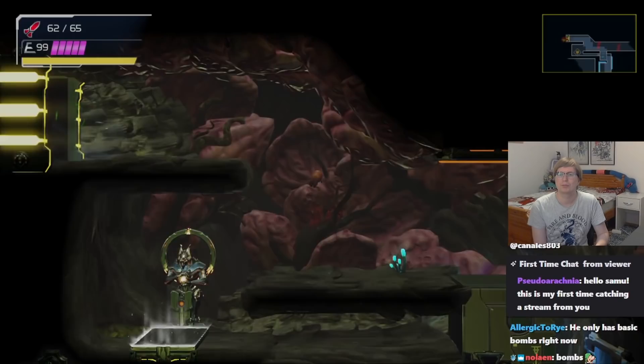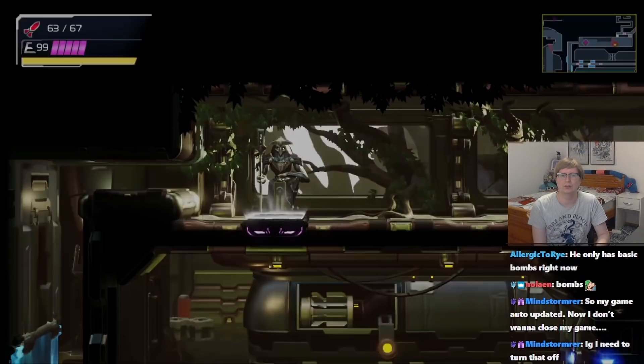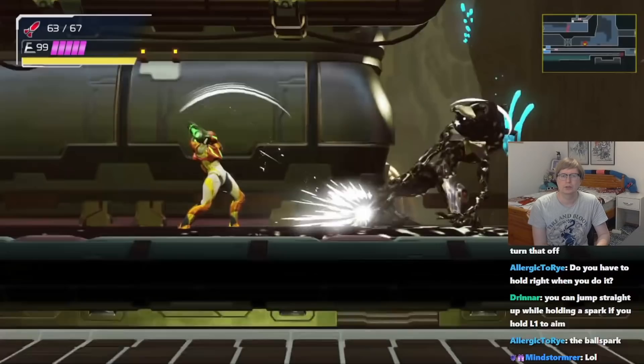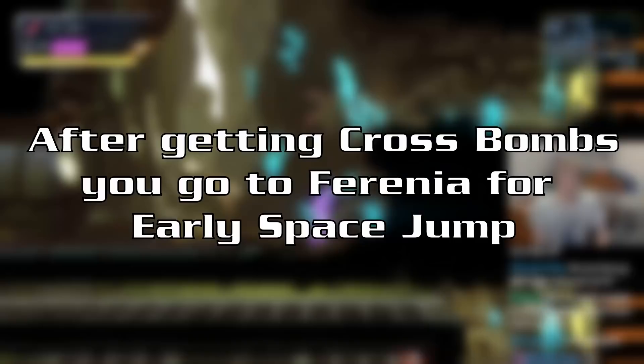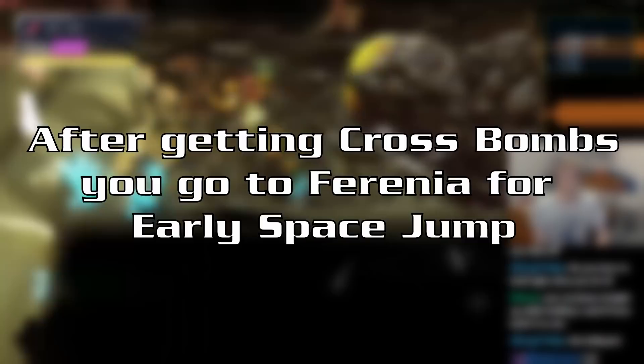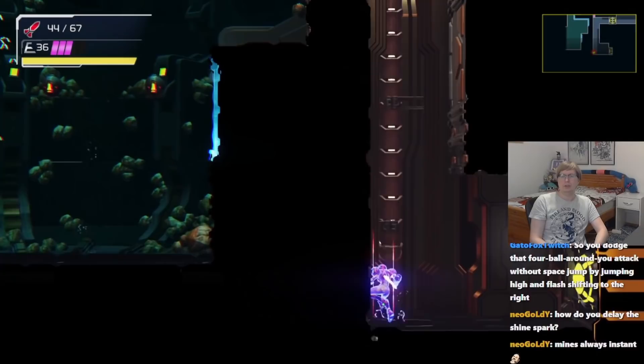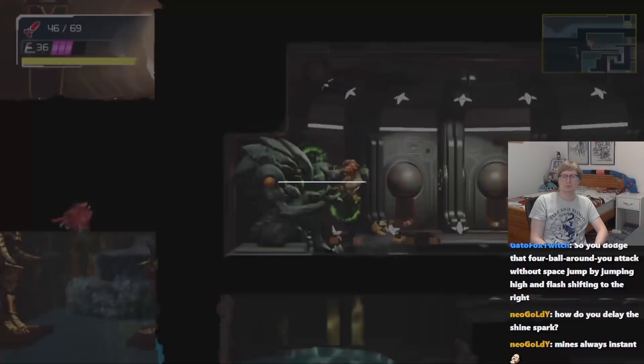If you don't want to do it with regular bombs, then you would have to go get the cross bombs, which is in this direction. Keep holding the right direction all the time to get over that. You have enough room here to get the speed boost, but if you don't want to, you can also go to the next room. With the cross bombs, we're gonna set up a Shinespark from here, get the cross bombs over there, then just Shinespark up. And that's how you can get cross bombs and Space Jump early.